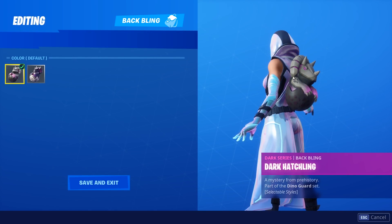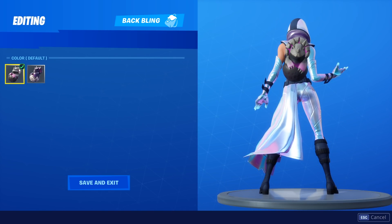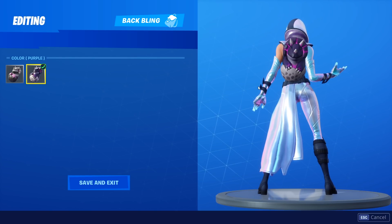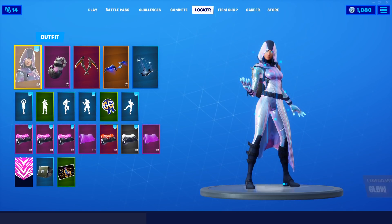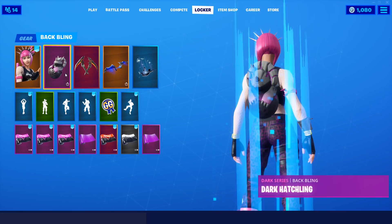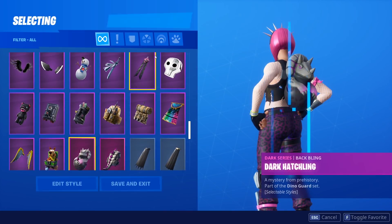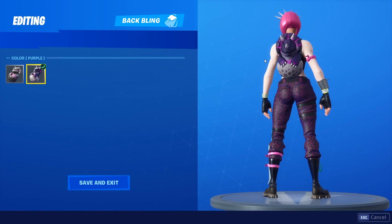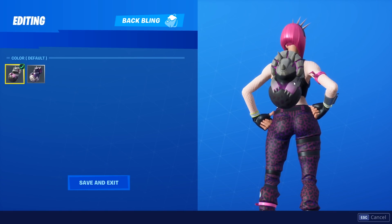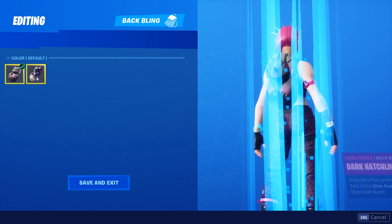The next skin I've got here is the Glow skin, and I think once again the same idea — both of the styles look really great. I'm honestly not sure which one I like better; maybe the purple a little bit better again, but the default is definitely usable and it still matches quite well with this skin. So that's always a solid combo there. The Power Chord is next up. I think with the Power Chord, I just like the normal version of the back bling a little bit better than the other version. Once again, they both look great — both styles for this back bling are really, really cool.